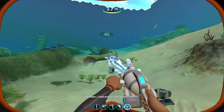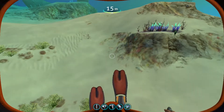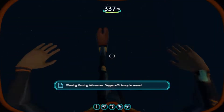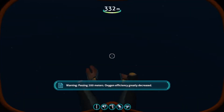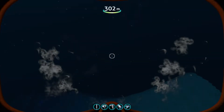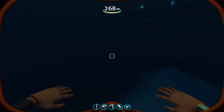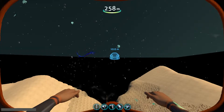There's the boomerang too. The reaper leviathan is my favorite out of all of them, so I'm going to go to the dunes to show you it. Passing 100 meters — oxygen efficiency decreased. Passing 200 meters — oxygen efficiency greatly decreased. I'm in creative mode so those notifications shouldn't really apply. I'll just swim up if I see a sand shark along the way. Fog-free cam on.